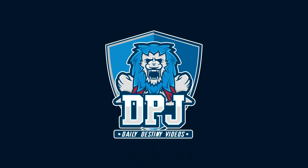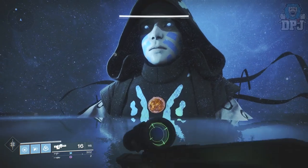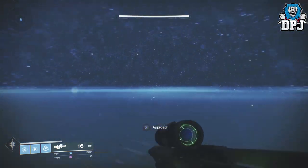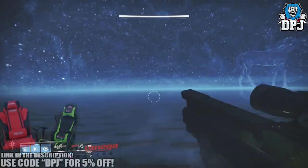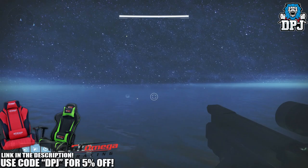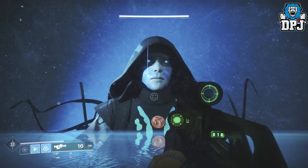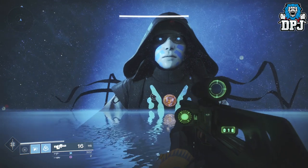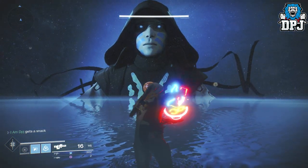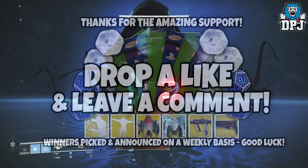Today I'm going to show you guys how you can get into the mysterious Trials of the Nine flawless area without actually going flawless at all — you simply just have to play one game. You cannot obtain any loot doing this; it's basically an area you can glitch to, which you wouldn't normally be able to access unless you got that flawless 7 and 0 in Trials of the Nine.